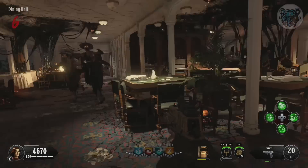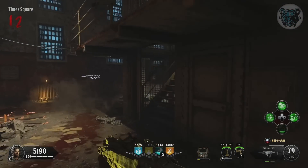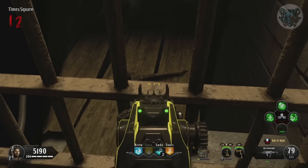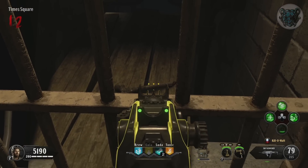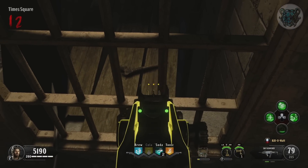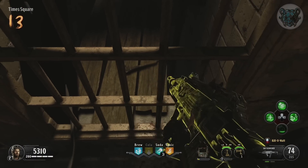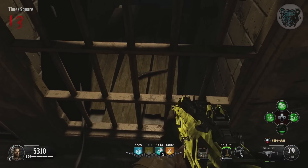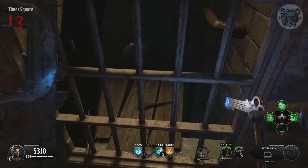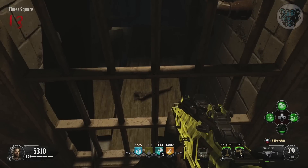There are two unsolved easter eggs on Blood of the Dead, with the first being the bone in the cell blocks. This bone has Sal Deluca's inmate number — 386A — scratched into it and can be found in the cell block area. No one has any leads on what this bone is for, and it can't just be a prop because it doesn't show up in Custom Mutations. We're no closer to solving this than on day one.